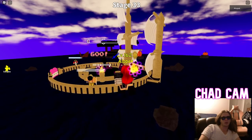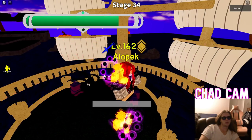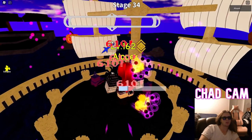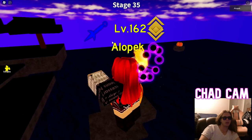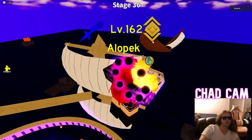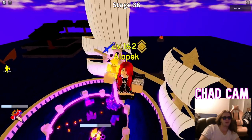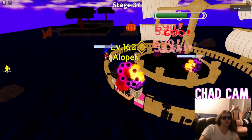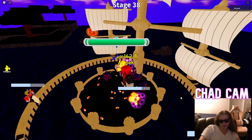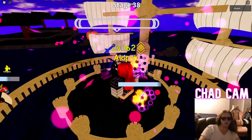We got 304 candies, so we should be able to get another upgrade on our dagger — it's doing around 610 or 511 damage. As far as getting shards go, I'm trying to figure out if higher waves give more shards. We got 7 shards twice in a row, then 2 shards, so I think it's just random. Maybe it's not that advantageous to push to higher waves.